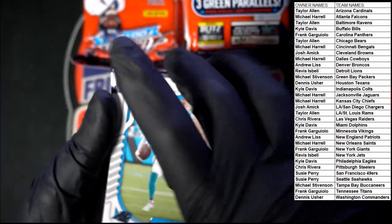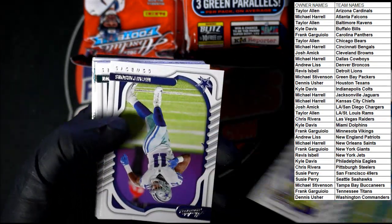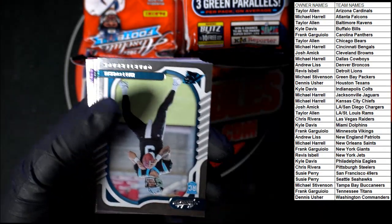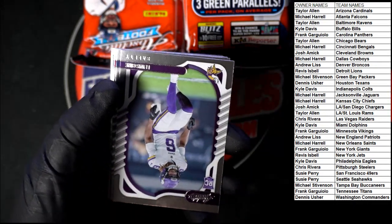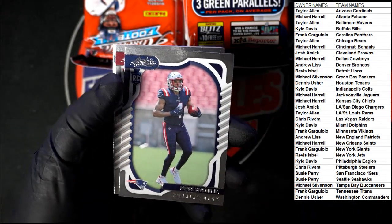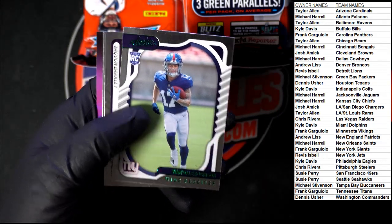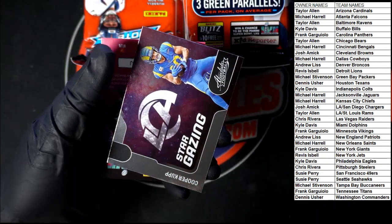We got Anderson, Lockett, Chase, Patterson, Jackson, Parsons, Brown, Kelsey, Harris, Thomas, Coral, Wyatt. We got Saint-Juste, Pierre Strong, Algier, Swift, Wilson, Robinson. Last call: Barkley and Stargazing Cooper Kupp.